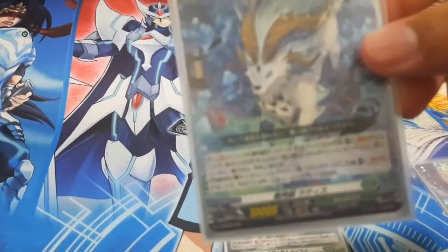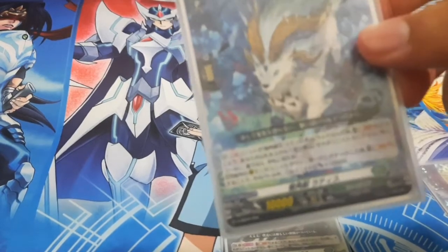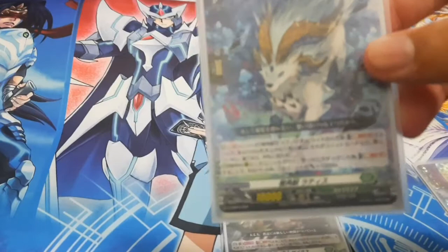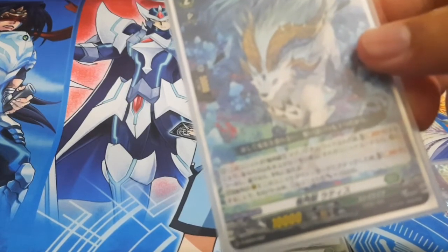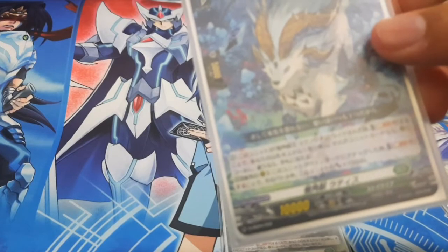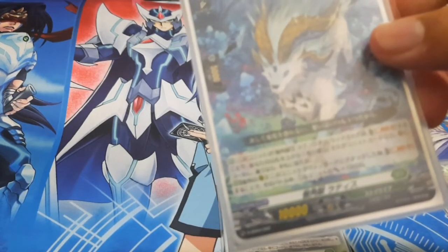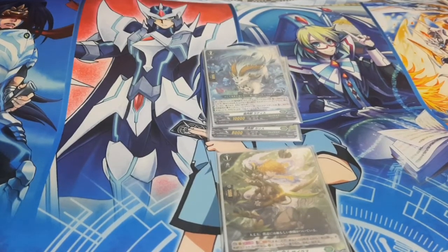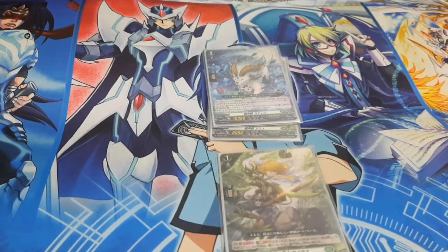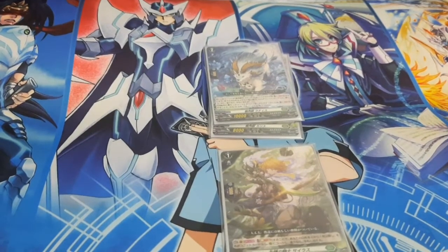Next we have the second Lettuce. When ridden over by Magnolia, soul blast one — so the soul charge from the first unit does help here. Then reveal the top card of your deck. If it is a unit card, you may call it to a rearguard circle. If it is not a unit, you add it to your hand. So regardless of grade, if it's an order card you get to add it to your hand, which is really good.